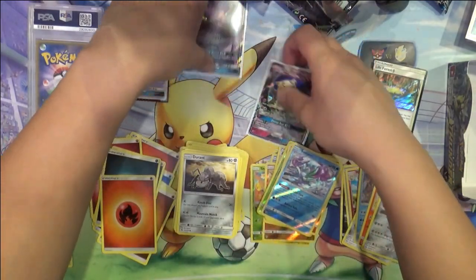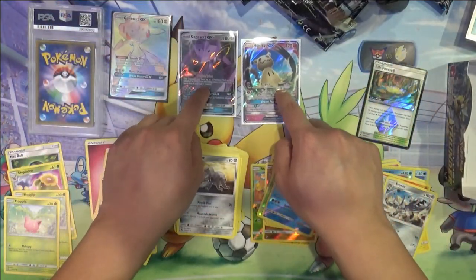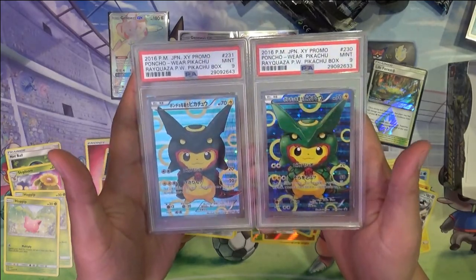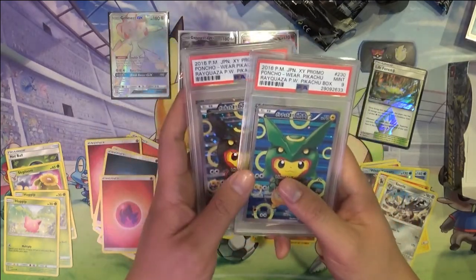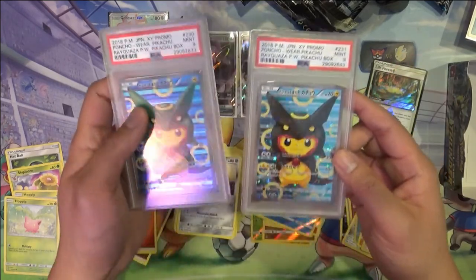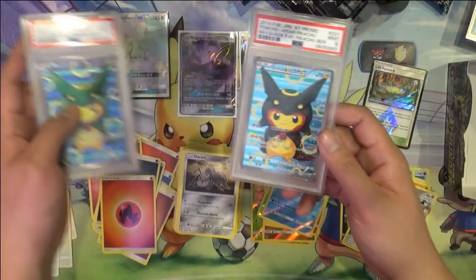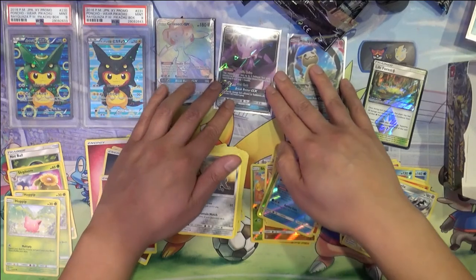Okay, so the pulls we got were Mimikyu and the Genesect GX — both were duplicates I believe. The two promos we have here are the Shiny Rayquaza and the Normal Rayquaza Poncho Pikachu cards. These are only PSA 9s, so definitely not the rarest thing, but since they are 9s they're actually not too bad for a PSA graded card. I think I got this one for about $50 and this one closer to $60. The Poncho Pikachus I just feel are really cool, and I'm fine having a 9 versus a 10 for those.